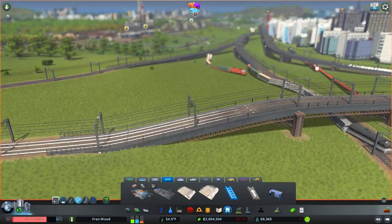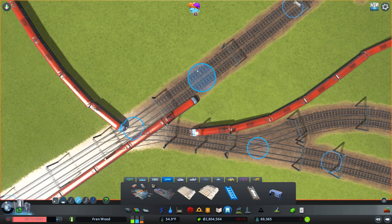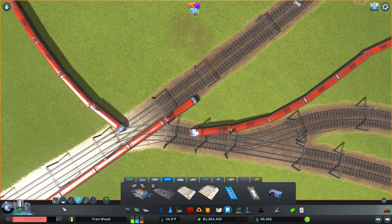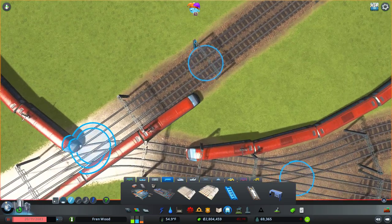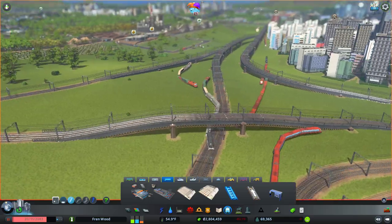You also want to double check that when you're doing your train lines, trains actually can connect. If you do something too harsh — you'll see the actual railways themselves won't be linked and that means that trains won't be able to go over them.